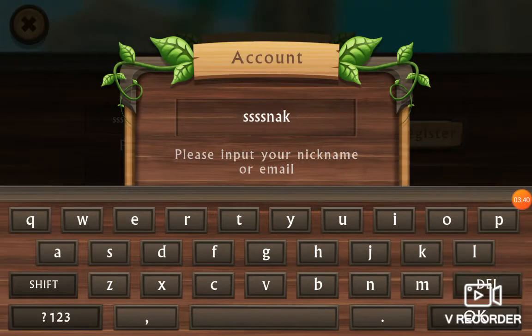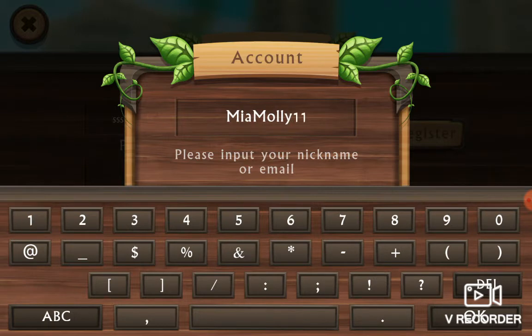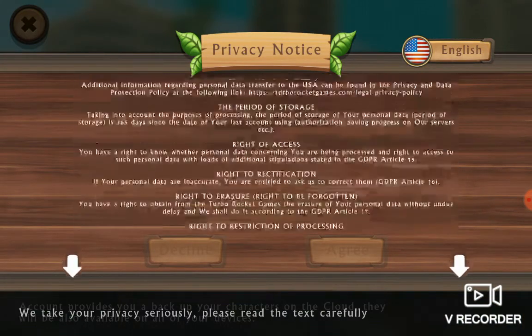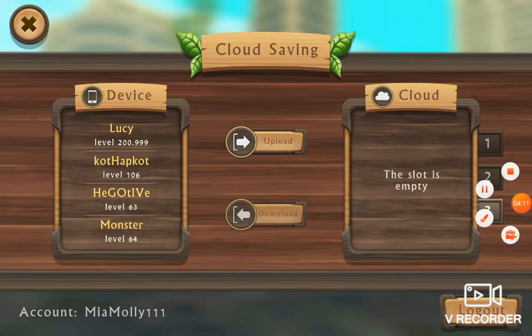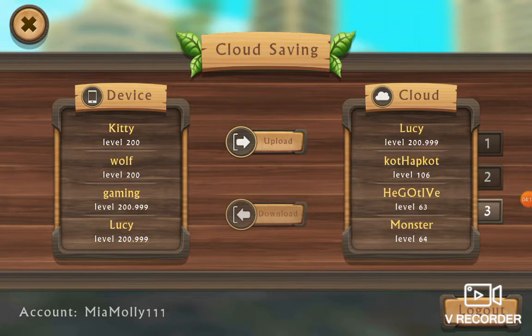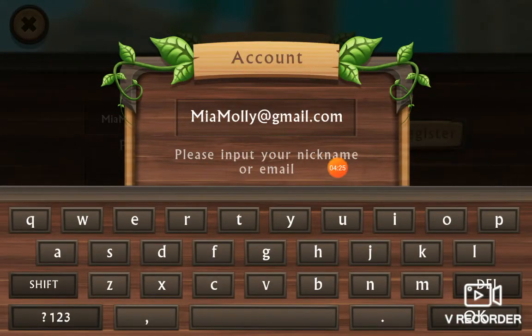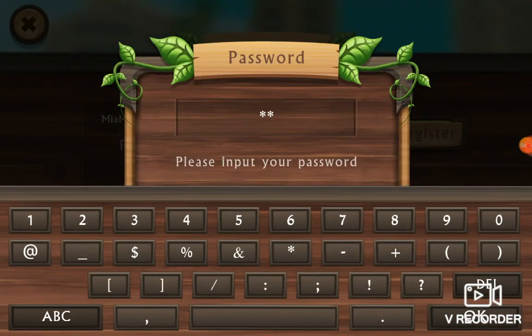Alright, here it is — it's mia molly one one one, and then the password is one one five ones, one two three four five. And the next one is mia molly at gmail.com, and it's the same password: one two three four five.